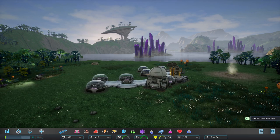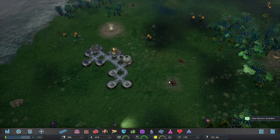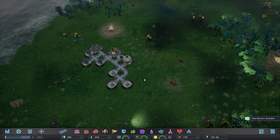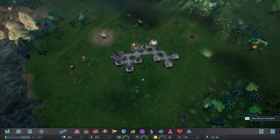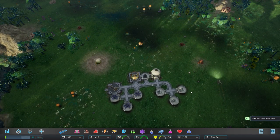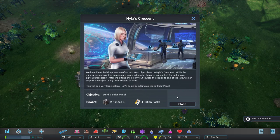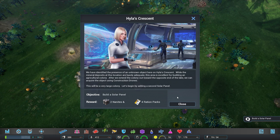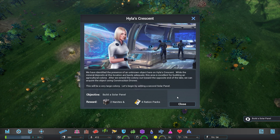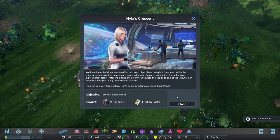We've got 179 nanites and two iron deposits right there. I'm going to assume the big issue is we'll need to rely on calco sludge for our nanites more than anything else. The colonists have been informed of our arrival and are eager to see what their leader can do. The mineral deposits at this location are barely adequate, but this area is excellent for building an agricultural colony.